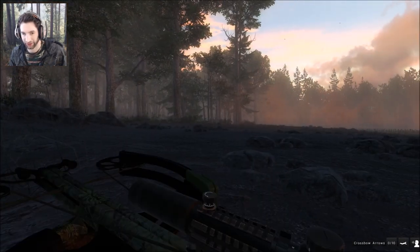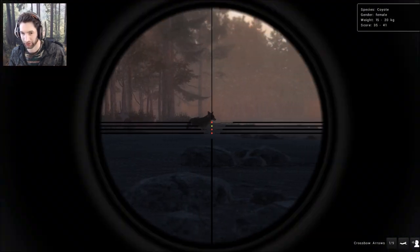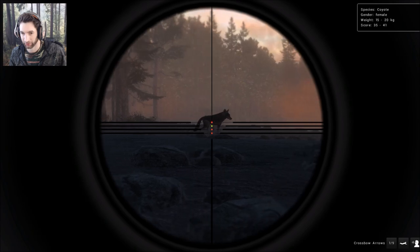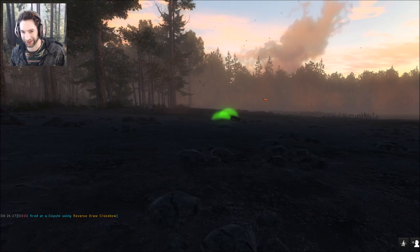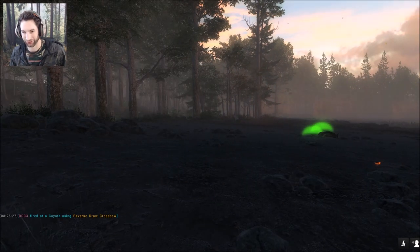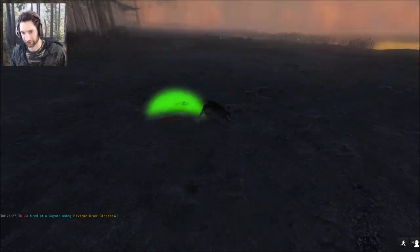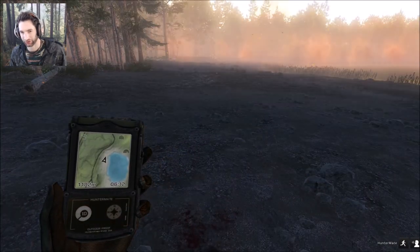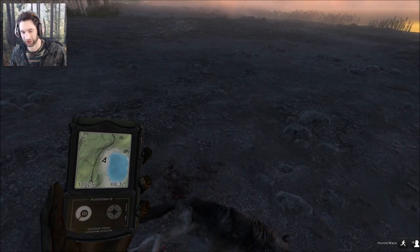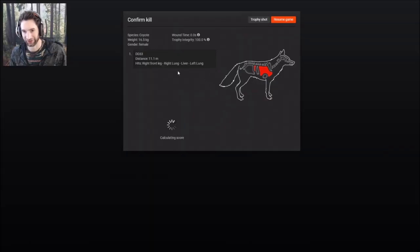We just got a call from a coyote and it looks like it's coming in right now. We're going to keep the reverse draw crossbow for this one because I don't want to risk spooking it. Perfect heart shot — almost couldn't quite get that off because when you're laying prone you can only aim so much. She's down. That was a lung and liver shot — double lung liver shot on this female.